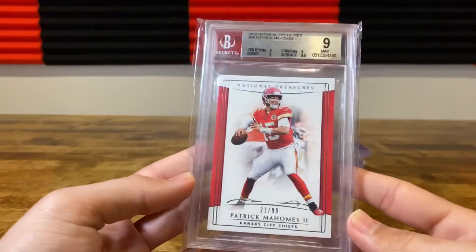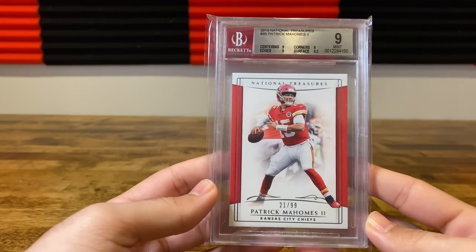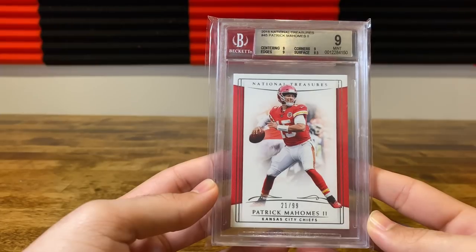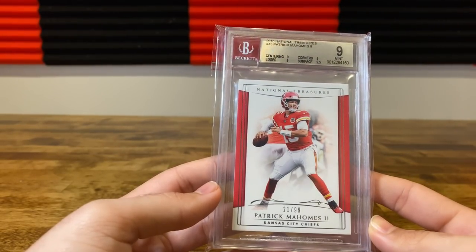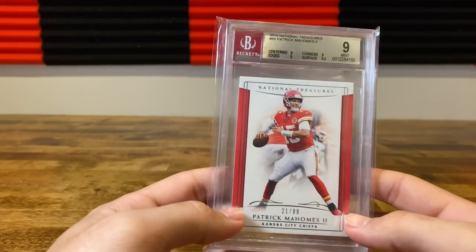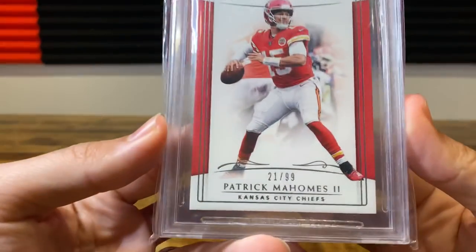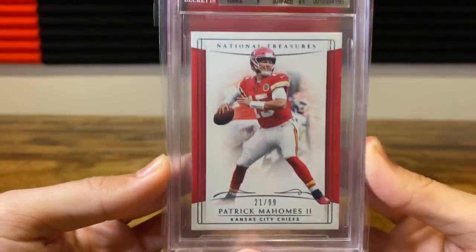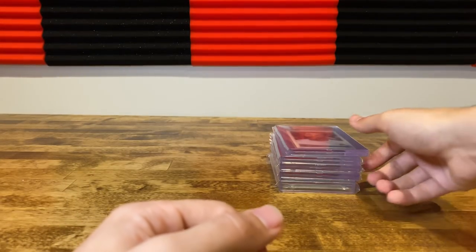LeBron Jam Masters — actually pulled both of these myself, so both are clean. I will definitely regrade the nine, maybe it's a PSA card. I'll look at it closely and likely regrade that. It's a card I actually pulled back in 2018 — it's Mahomes second year, but it's an NT base at 99. Can't say I'm surprised. You can see it's off-center — thicker on this side than on that side. Not overall surprised, but one I plan to keep.